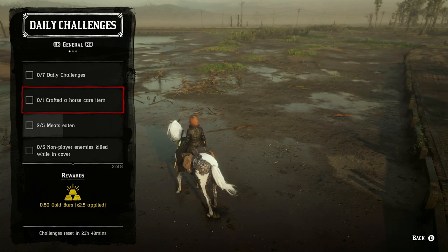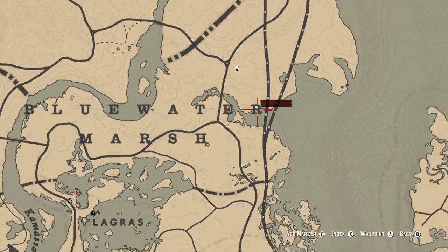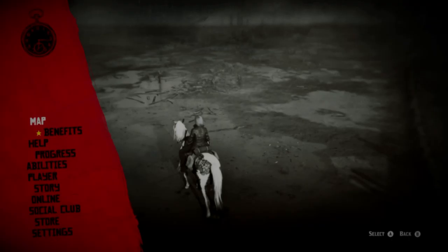Three of the daily challenges are very simple today. Moving on to some of the less easy ones: non-player enemies killed while in cover. This will be fairly easy but might take a little time. You can go up to Van Horn, or over to Thieves' Landing — those have enemies even if they don't show up red right away. Free roam events like defending yourself from an ambush would count too; just hide behind a tree or rock. Gang hideouts or bootlegger missions — either free roam events or started through Maggie — would also work for the five NPCs killed while in cover.